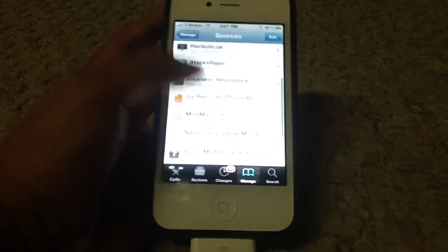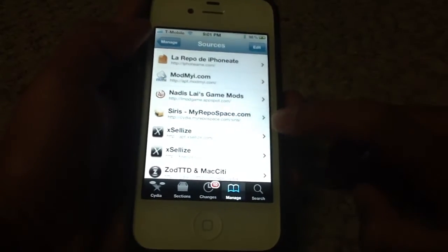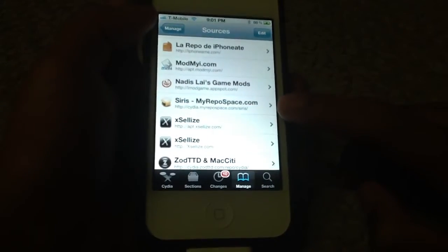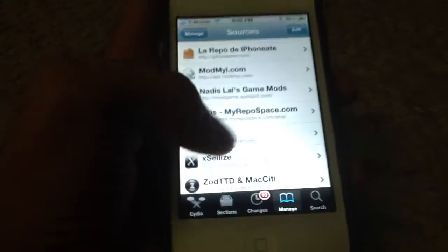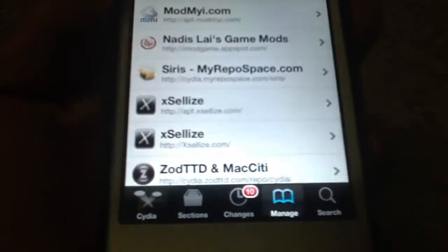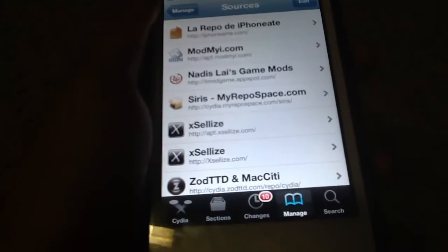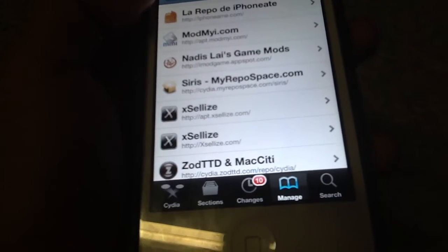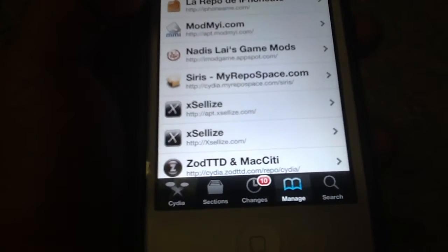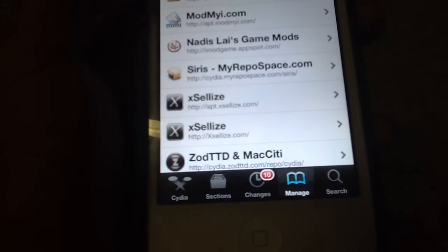You must add this source right here. You have to type it into Cydia — look at the small text, not the big text. The URL is: http://cydia.myrepo.com/series/